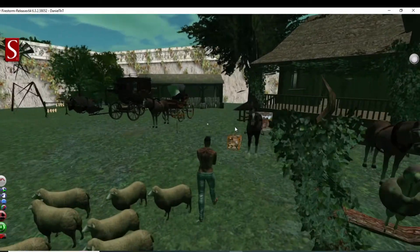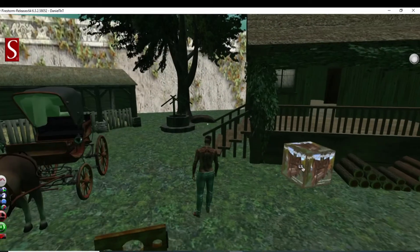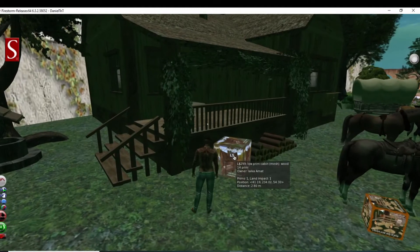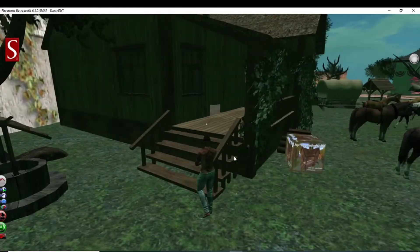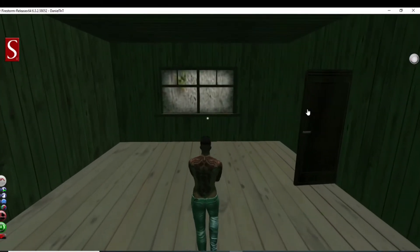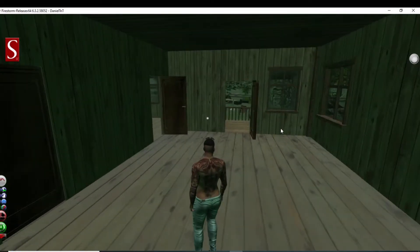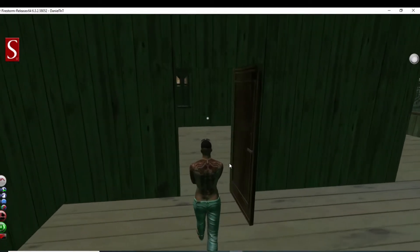Let's go check out this — oh yeah, I see the cabin itself. 14 prim, 300 linden. That's kind of what we got going on here. Decent space.